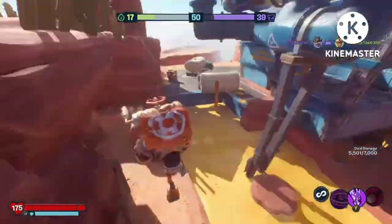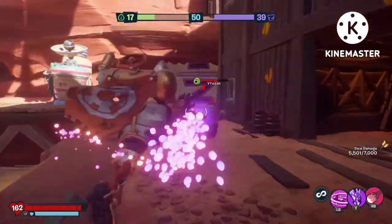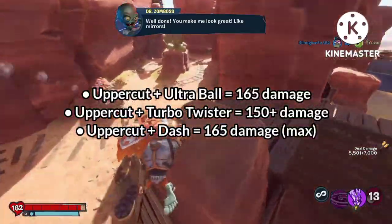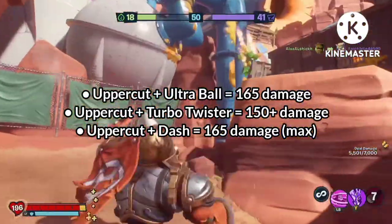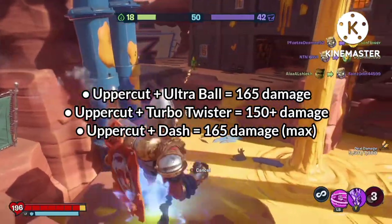Now for the uppercut. The uppercut is fairly weak, so it should be used either as a finisher move or as a combo starter. The uppercut is perfect for setting up combos which can dish out large amounts of damage. Here is a list of different combos you can pull off and the total damage. Remember that the uppercut can pull Gatling Peas and Sunbeams out of the ground, and can also affect multiple plants in one strike.